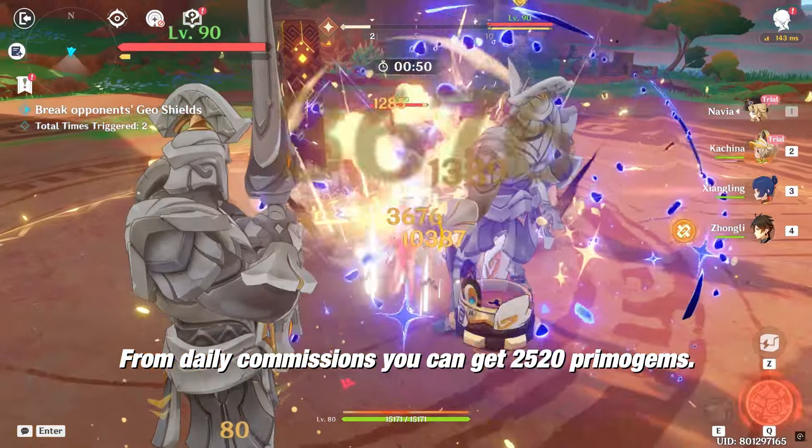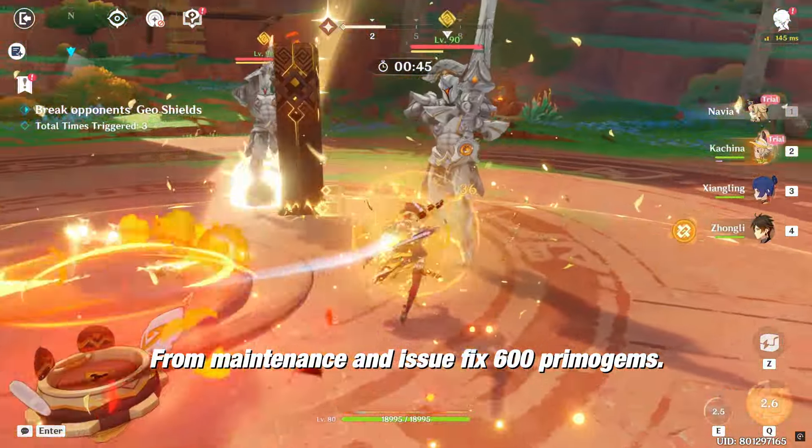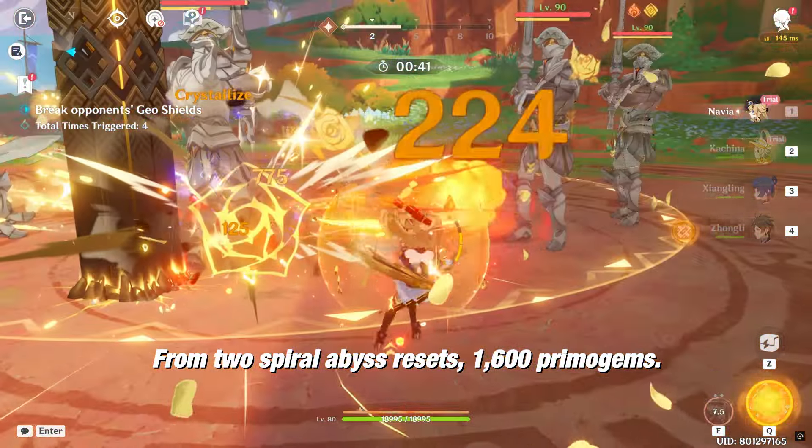From Daily Commissions, you can get 2,520 primogems. From Maintenance and Issue Fix, 600 primogems. From two Spiral Abyss Resets, 1,600 primogems.